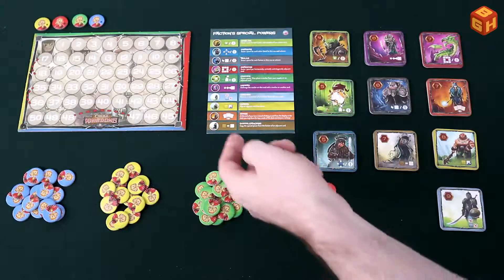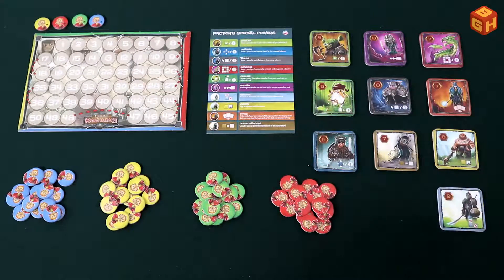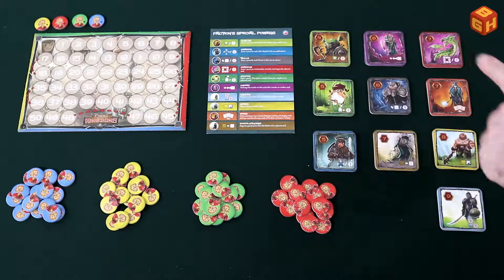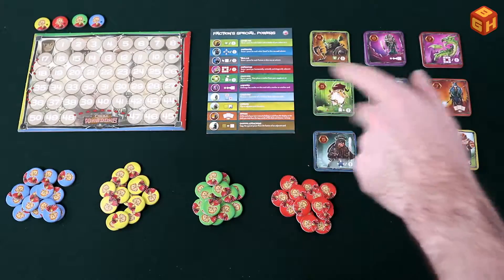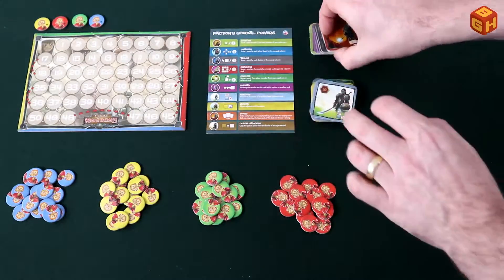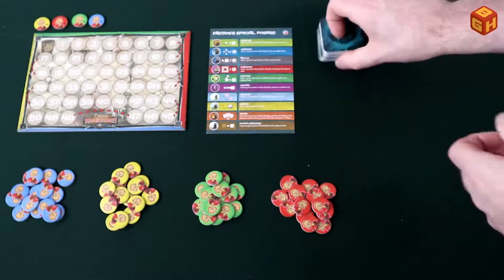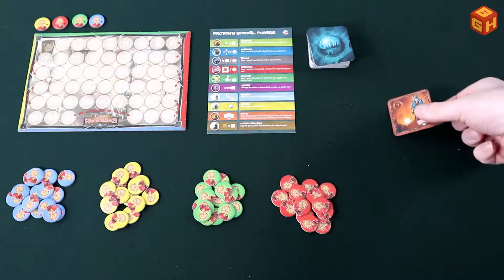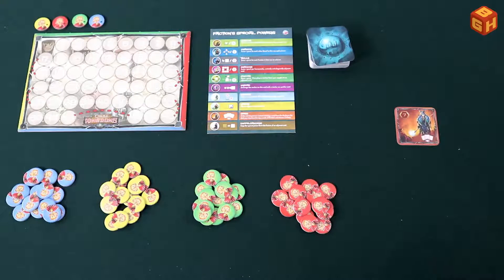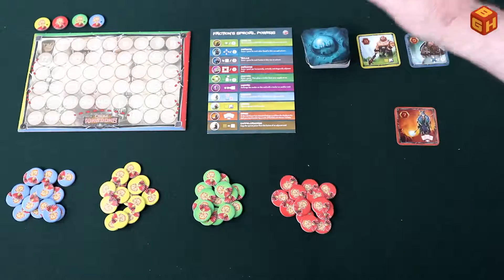To set up Claim Kingdoms, you put the scoring board at the edge of the playing area. Then depending on the number of players you select the number of factions to be used: for two players you choose seven factions, for three players eight, and for four players nine factions. Take all of those cards, shuffle them to form a draw deck, place it face down, draw the top card and place it in the middle of the playing area, then draw the top three cards and place them face up next to the draw deck as the display.